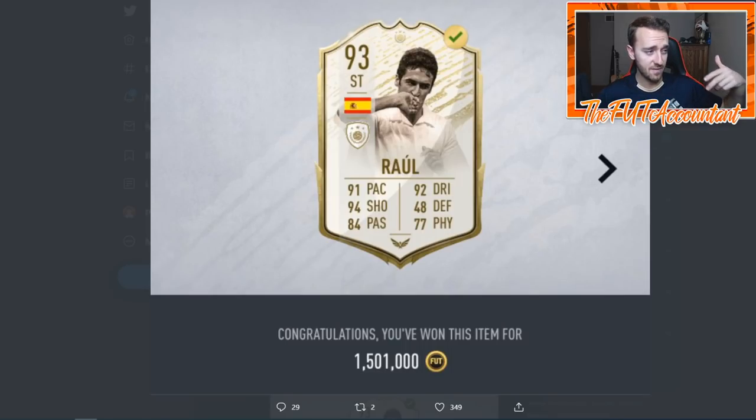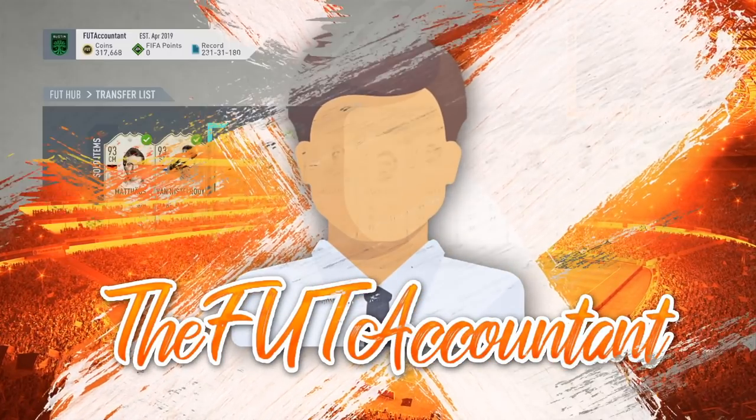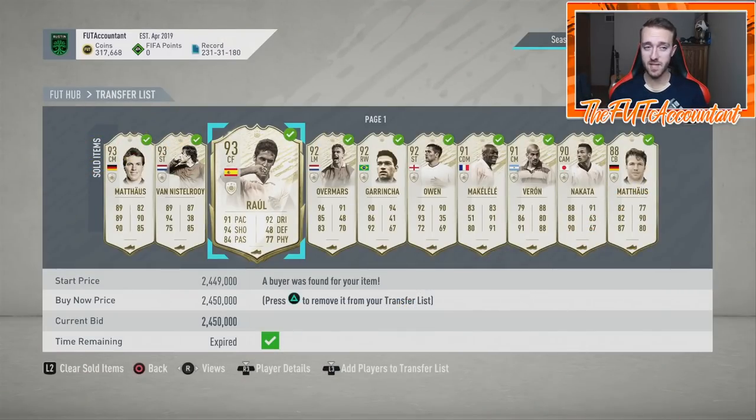I saw it at 1.5 million, took the snipe, then went to check footbdin to see what his price was — it was 2.5 million. He was basically a million more than what he was listed for on the market. As you can see, it sold overnight at 2.45 million, which came out to about 826,000 coins of profit after tax. That is my second biggest icon flip of all time, and honestly I didn't realize how big the profit would be at first.